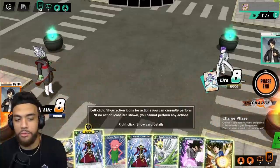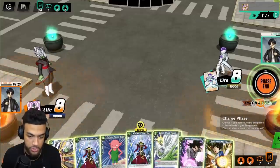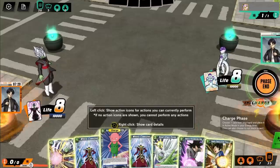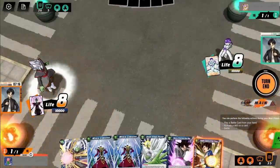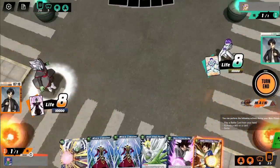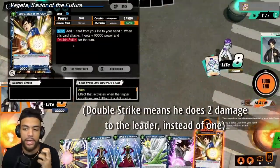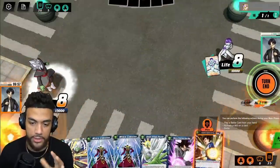At the beginning of each turn you have your charge phase. You can choose whether you want to put a card down as energy to build up your energy, which allows you to use different cards, or just pass. I'm obviously going to start building up energy immediately. Now that I have one energy, I could play Vegeta, but I'm actually going to save him because what Vegeta does is he has double strike. I kind of want to save him for a clutch moment towards the end where I can finish off my opponent and they won't see it coming.